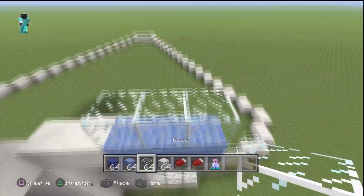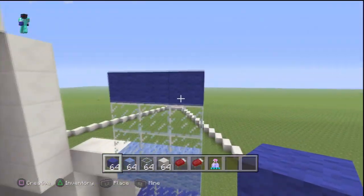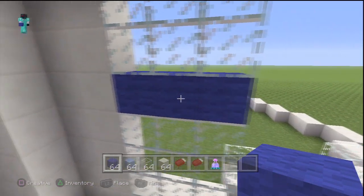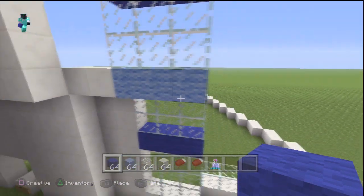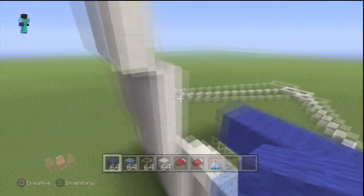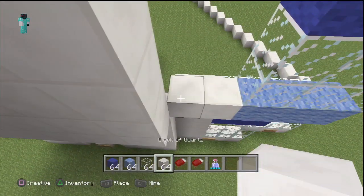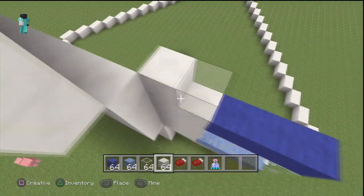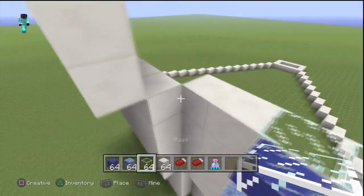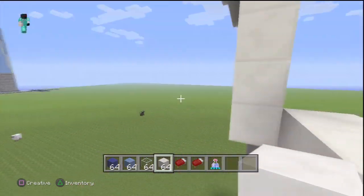Then you want to go 1, 2 and fill it in with the blue wool and the light blue wool. So you want to go in this pattern: blue wool 1, 2, light blue wool 1, 2, blue wool then 1, 2, light blue wool. Even on the corners you want to do the same pattern.